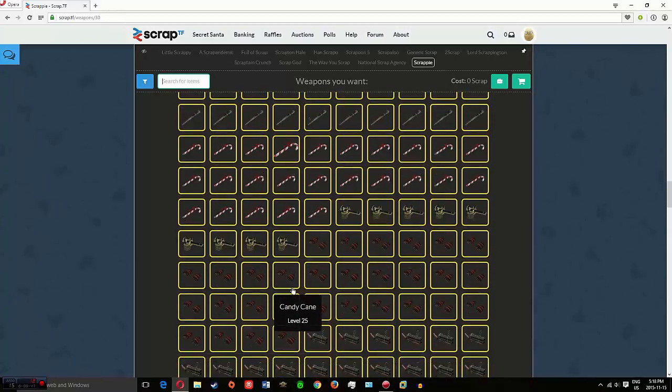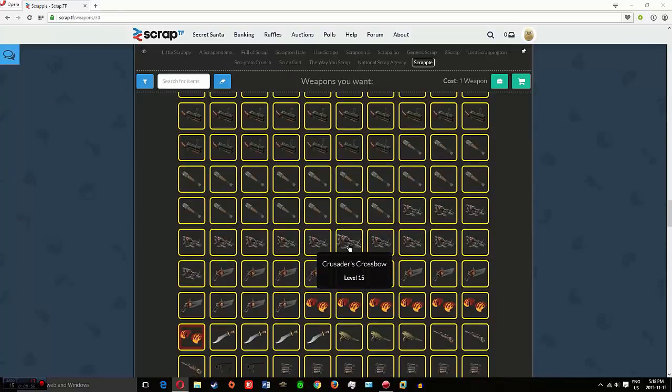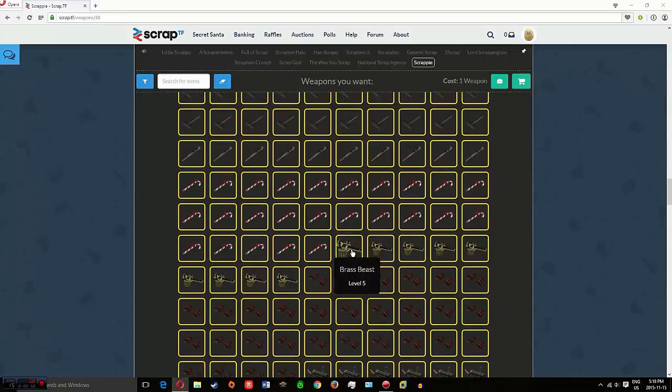There's nothing I want here. Maybe a Holy Mackerel and a Grass piece. So one scrap metal equals two of any item. Then you just pay with metal.